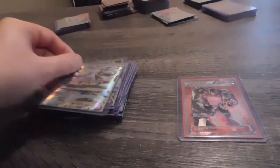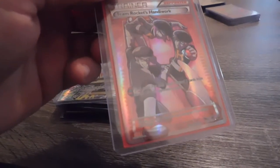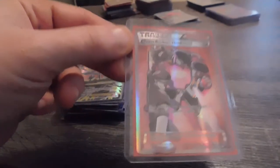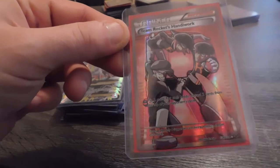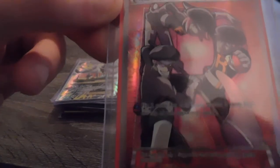This was the card I was wanting to get out of this set — Team Rocket's Handiwork. Really, really pretty card. Like I've said before in my videos, the trainer cards are my favorite, and I really wanted to get this card so bad. I got lucky and did. Well, that's all I have for Fates Collide.